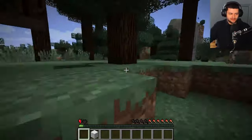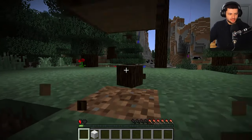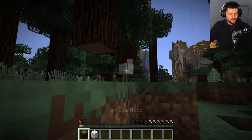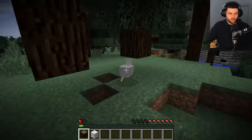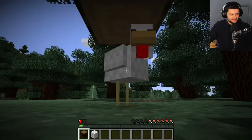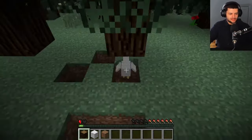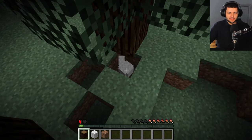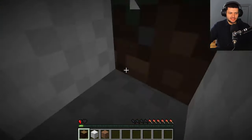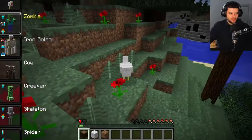Imagine playing Minecraft Survival as a chicken. We can actually break blocks as a chicken, and not only that, we're actually so short we can walk under blocks because we're only one block high. So we can make a little nest under this tree, or make a little nest underground and hide in it. This would be perfect for a Minecraft manhunt — you could just play as a chicken and hide in one block and no one would ever find you. Now I'm going to be playing as a zombie.